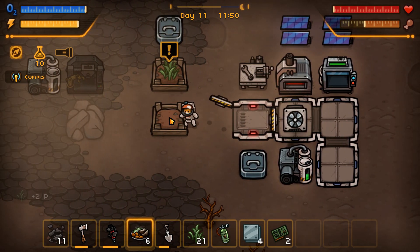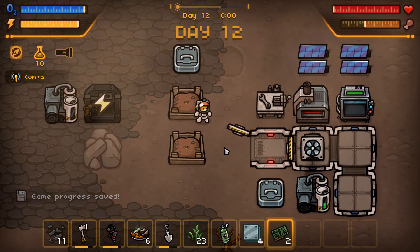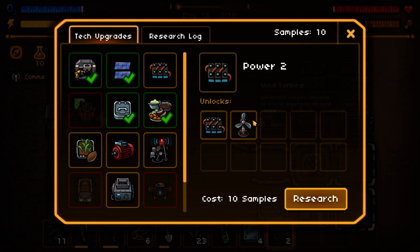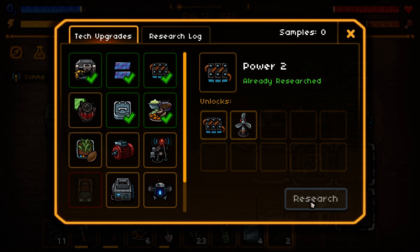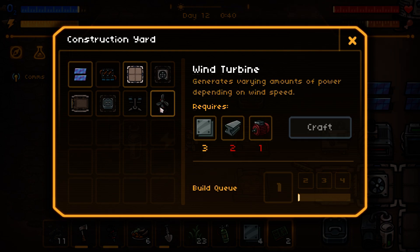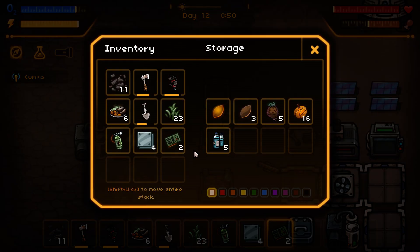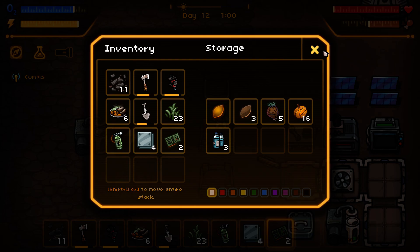We're back in base, getting our stuff replanted. I got another research item so we're going to go with a battery, because every time the power runs out. I didn't make this — this must be new. We need a battery either way since power keeps running out at night. We need to make a motor, but we can't even do motors yet — we have to research motors first, which is kind of a pain.